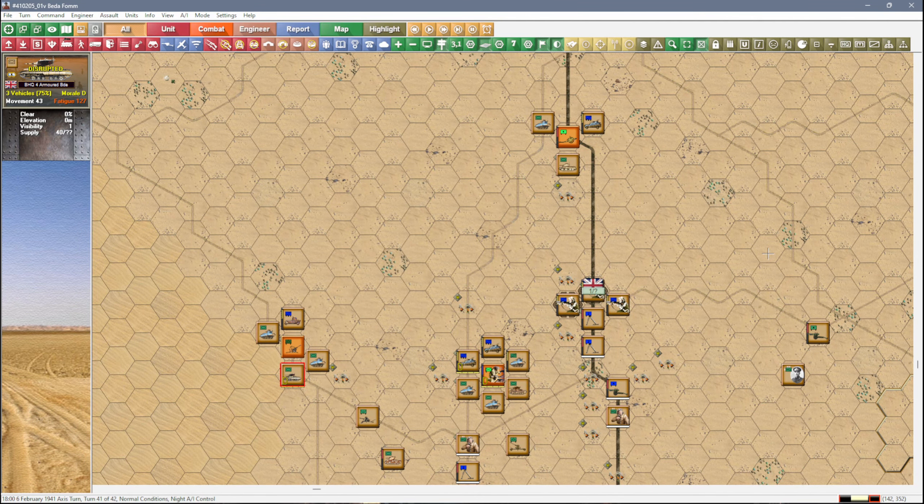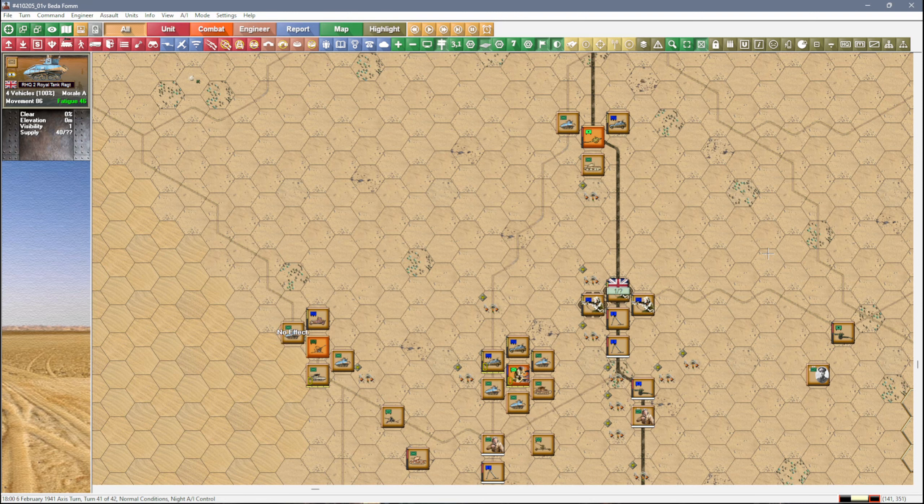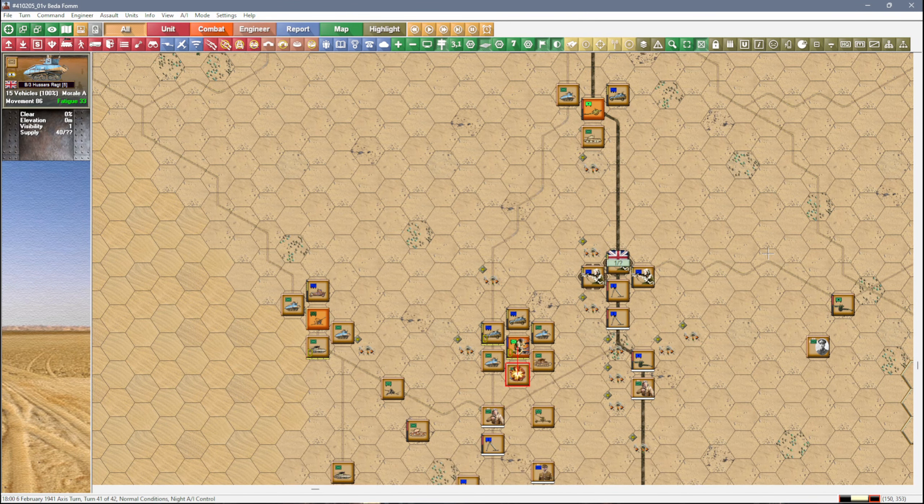Let's move on — everybody shoot at that unit and break it. Nope. There are more Italian infantry units over to the northwest up that road somewhere — infantry and artillery units, sorry. I don't think we're going to see them. Good — finally broken.